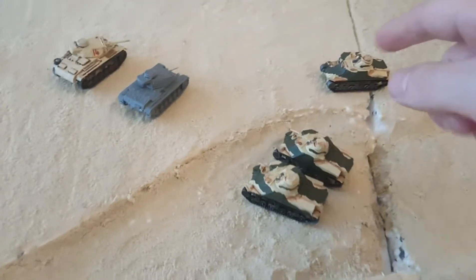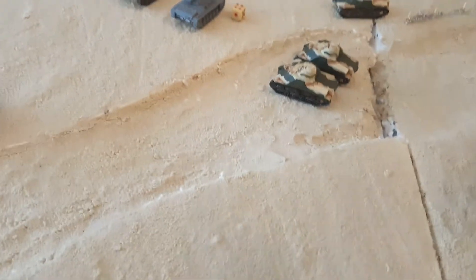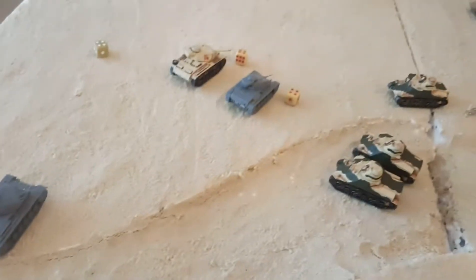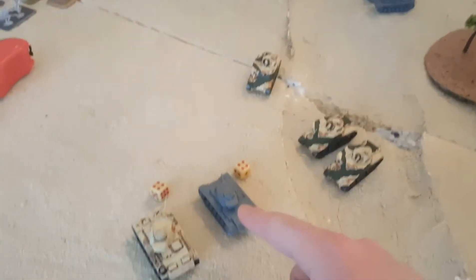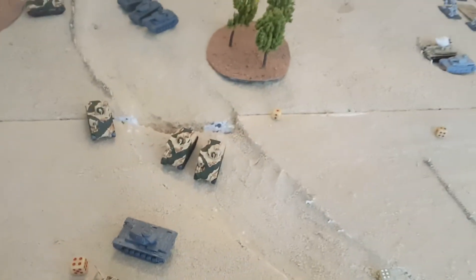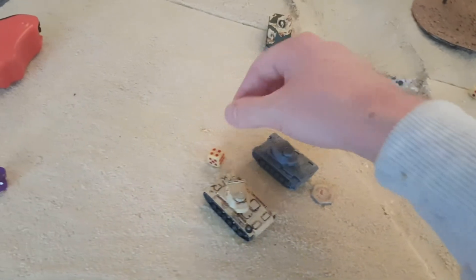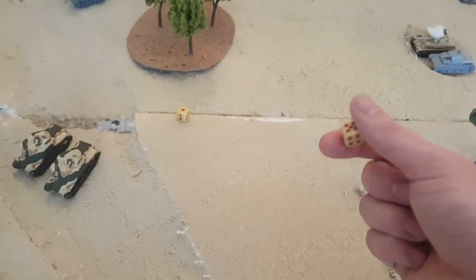The Grant unit gets one shot each. First tank misses on fours. Middle tank hits. Third tank hits on fours. The German player can't mistake-and-target because they're within eight inches. Side armor three versus anti-tank nine on the first target — not enough — three-plus firepower, bailed. Second target on front armor five — not enough — three-plus firepower — bang, he's gone on a six! We got rid of the main anti-tank-nine threat.